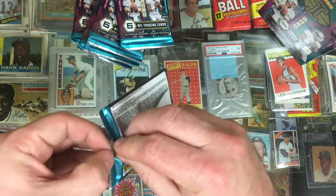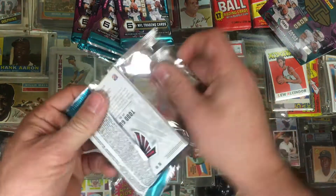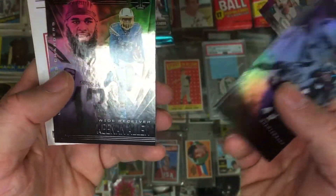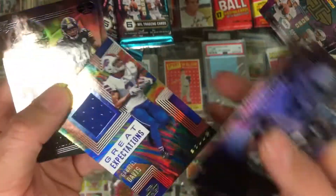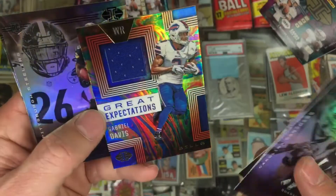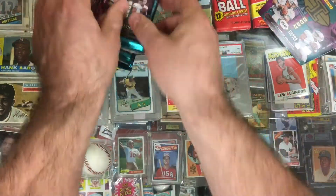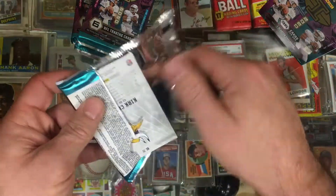Let's see what we got here. Todd Gurley in the back — these are the nice and shiny ones. Teddy Bridgewater, DeAndre Swift, Keenan Allen. First pack: Great Expectations insert — Gabriel Davis — and a jersey card, Anthony McFarland, Todd Gurley. That first pack might have been our big insert.